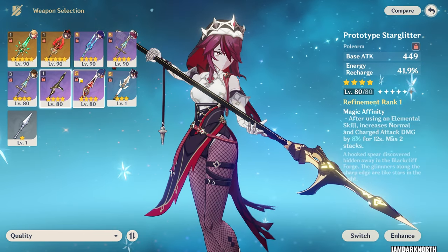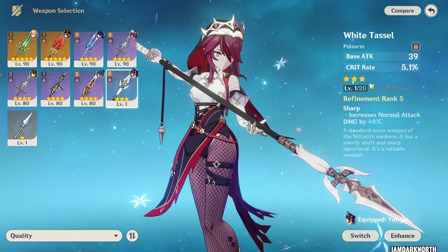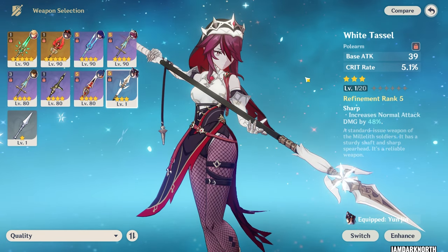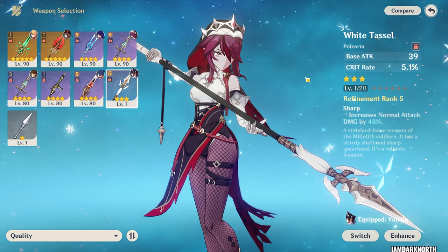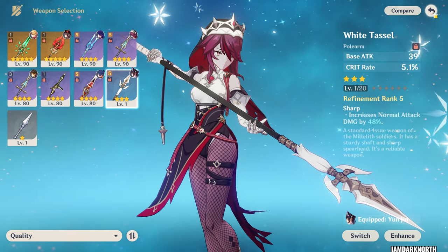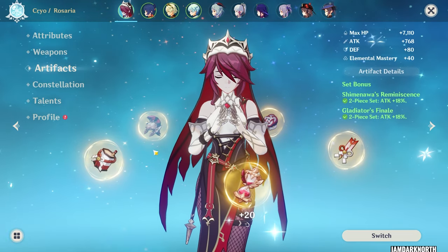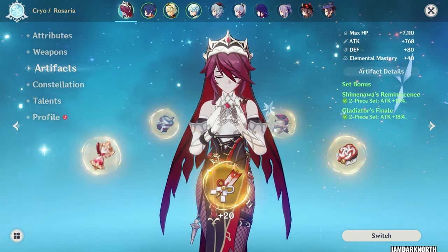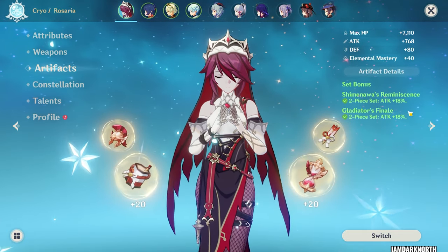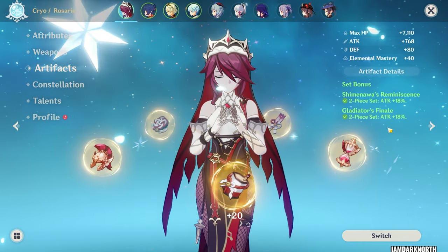If you want to use Rosaria for crit rate transfer, you can go for crit weapons like the Jade Spear or the Battle Pass Spear. There is also a 3-star weapon for crit rate that you can use, but only use this if you don't care about her damage at all, which I wouldn't recommend as she does do a lot of damage. As for artifacts, I'm using a Double Attack Set, which gives me the best substats. You can use 4-piece Emblem on her as she needs around 150 ER. Apart from that, you can use any other 2-piece attack sets, 2-piece Noblesse, 2-piece Emblem, or 2-piece Wanderers for the EM as she will be melting quite a lot.